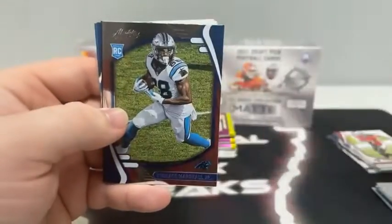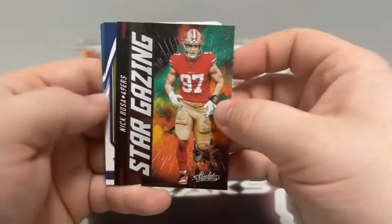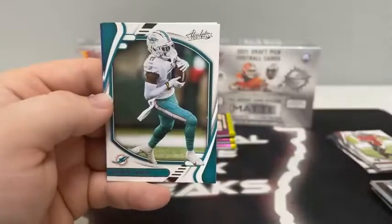Pack number five. We start with Kyle Pitts for Atlanta, Nick Bolton, Terrace Marshall, and Kelvin Joseph for Dallas. We've got a Stargazing of Nick Bosa, Kenny Golladay, Devontae Parker, and Emmanuel Sanders for the Buffalo Bills.